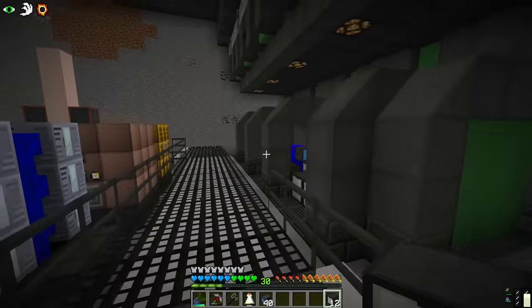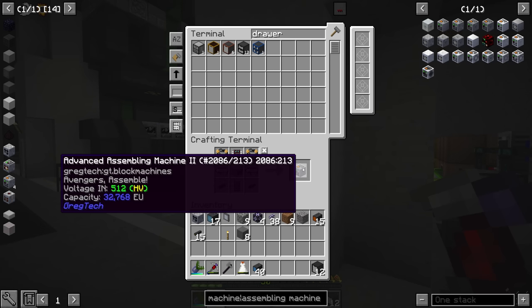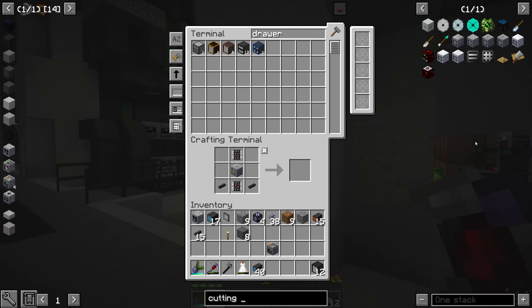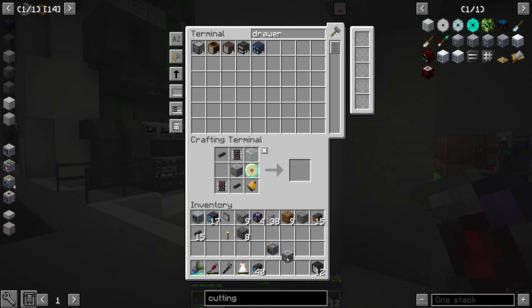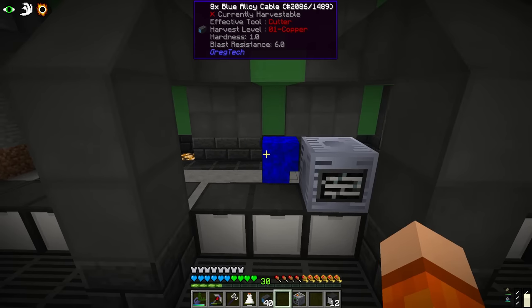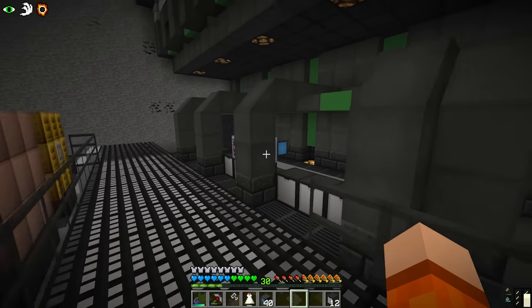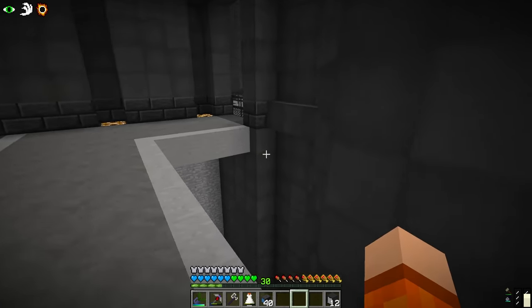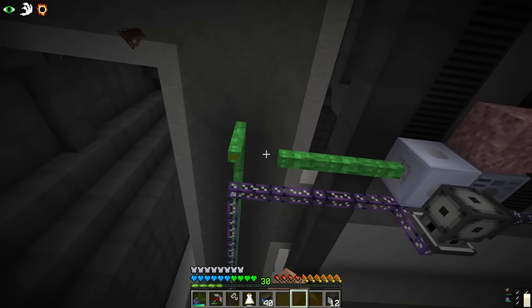Alright, so we got the first part done, but this is where the rabbit holes immediately begin. Right after we craft ourselves an HV assembling machine and an HV cutting machine - just missing a conveyor module. Things at this point like the MV and HV machines are so much easier to craft because of AE and at least some basic auto-crafting. We're going to go HV cutting machine and HV assembling machine. We have pretty much the same basic infrastructure on the other side of the room - Applied Energistics connection and power connection, disconnected at the source of course.